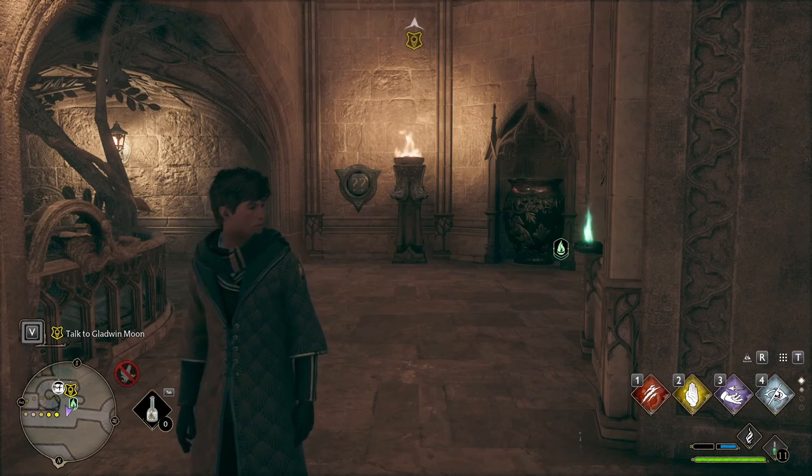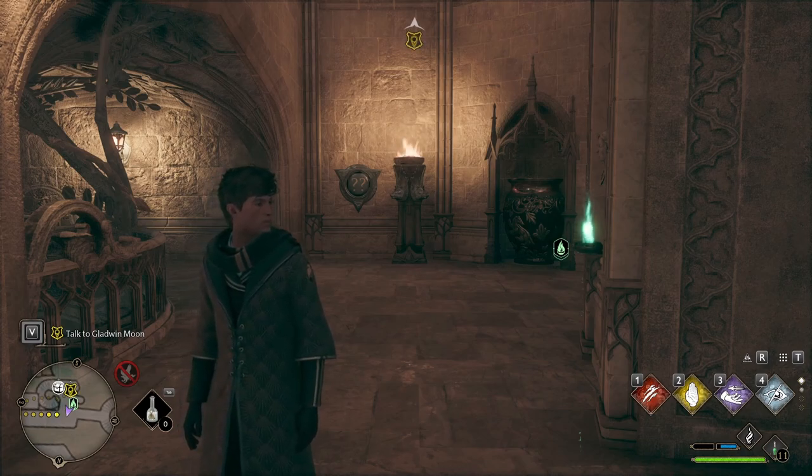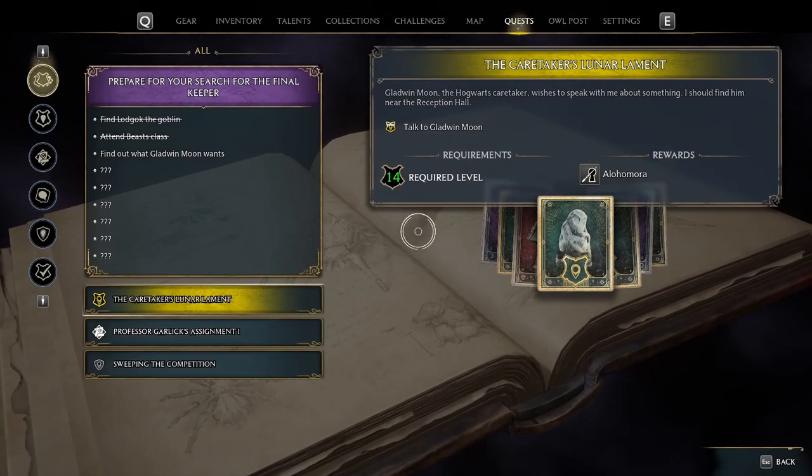Welcome to another guide for Hogwarts Legacy. If you find this guide helpful I'd really appreciate if you could leave a like and subscribe. In this guide I'll be showing you where to find all the demiguise statues so that you can level up your Alohomora spell to level 2 and 3.